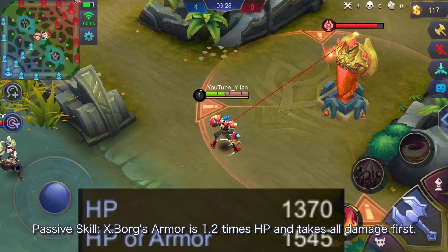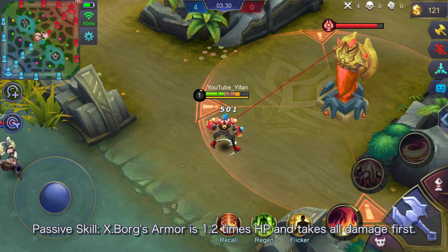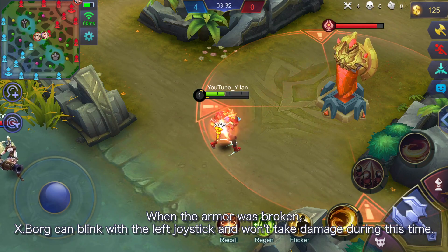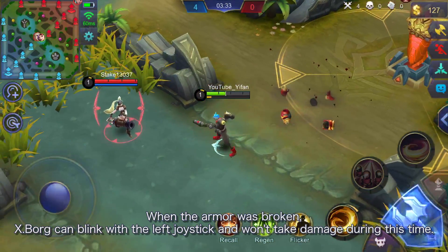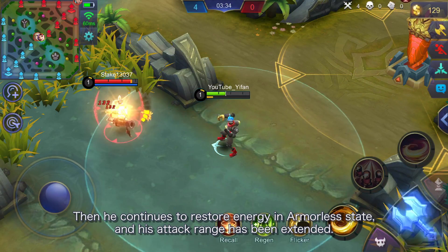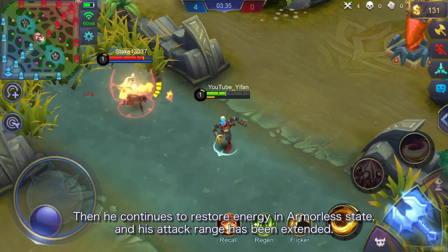Passive skill: Xborg's armor is 1.2 times his HP and takes all damage first. When the armor is broken, Xborg can blink with the left joystick and won't take damage during this time. Then he continues to restore energy in the armorless state, and his attack range has been extended.